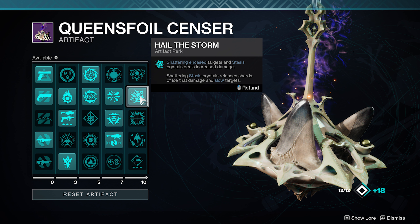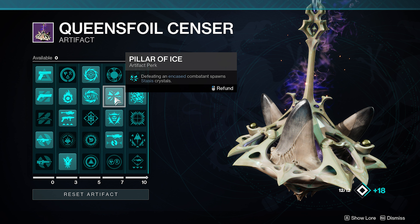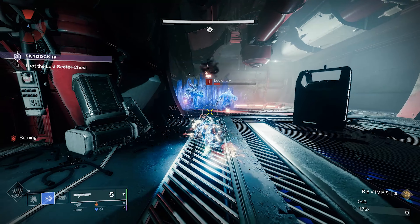Plus you've got Hail the Storm: shattering encased targets and stasis crystals deals increased damage, and shattering a stasis crystal releases shards on impact that damage and slow targets. We've also got Pillar of Ice — defeating an encased combatant spawns stasis crystals. A mixture of these fragments and artifact perks makes this build feel really unique.